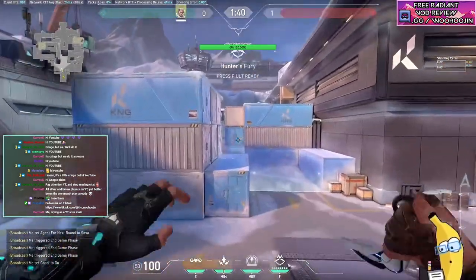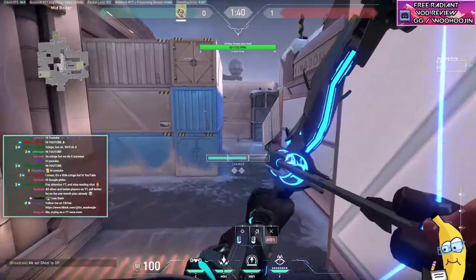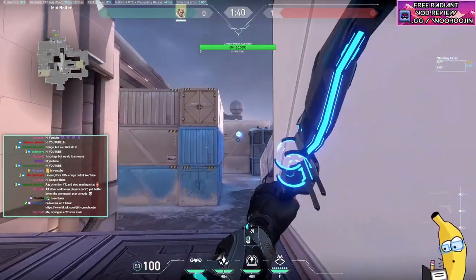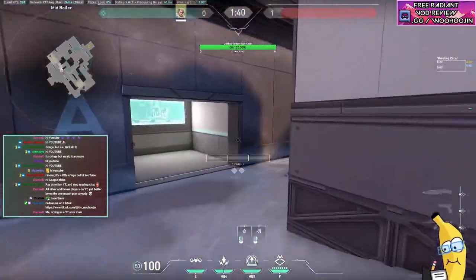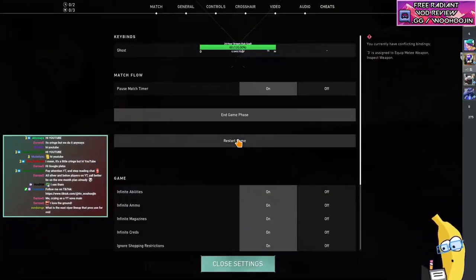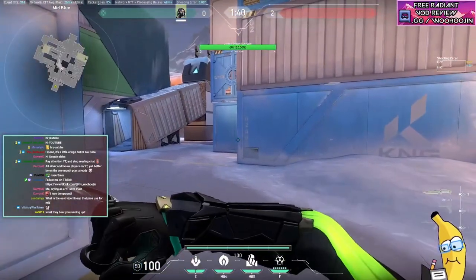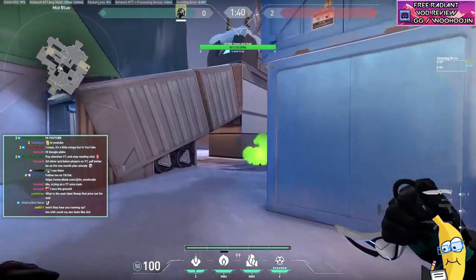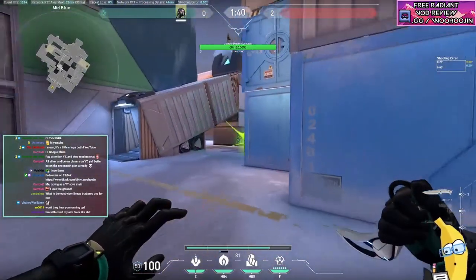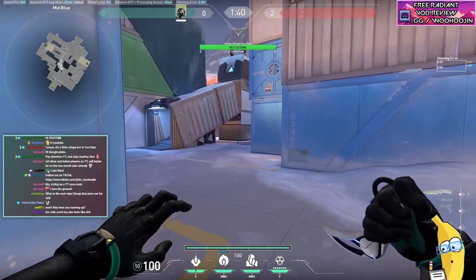For all the Sovas watching who think there's no counter-play: all you need to do is throw your dart on the ground right here — that perfectly counters it. However, in solo queue almost every Sova is going to shoot it against this wall or use this lineup up here, and both of those don't work against the easiest Viper lineup the pros use. Won't they hear you running out? Nope. You enter sound radius roughly here, but as the orb is going up it's also making noise — they're not going to hear you. I've done this a million times and they never hear me.